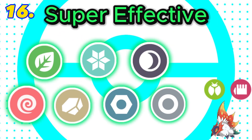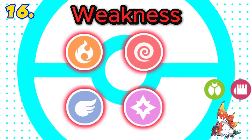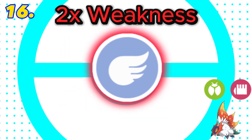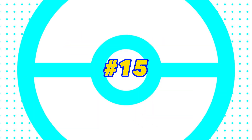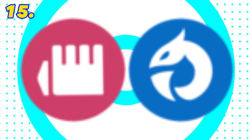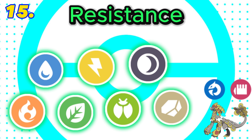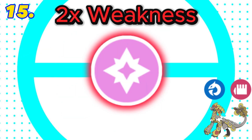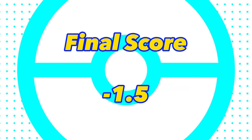In 16th is fighting and bug. This combination is super effective against 7 types with a double weakness to flying. Both bug and fighting are resisted by flying, fairy, and poison. Final score: negative 1.5. In 15th is dragon and fighting. This combination is super effective against 6 types with 7 resistances. It also has 5 weaknesses with a double weakness to fairy, and is a liability to both ghost and poison. Final score: negative 1.5.